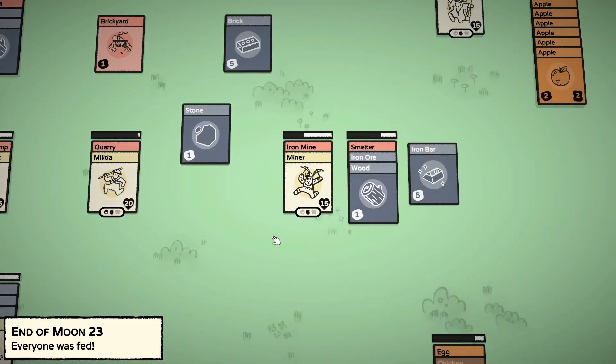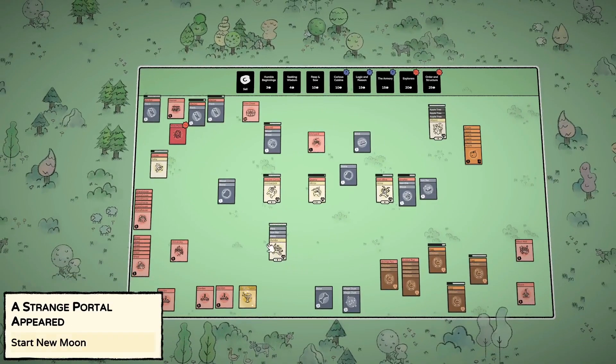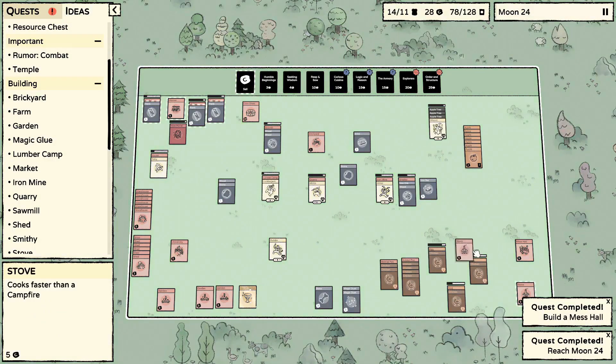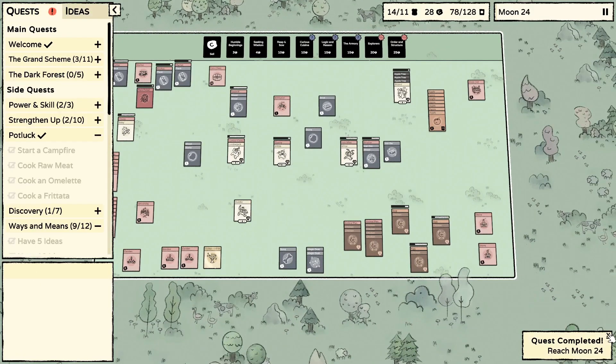Food is definitely getting low. Another portal — we're not going to go through it, we'll just have to kill whatever comes out. Our other stove is done. The mess hall is sitting completely empty right now — that's a little scary, but we'll fill it up.